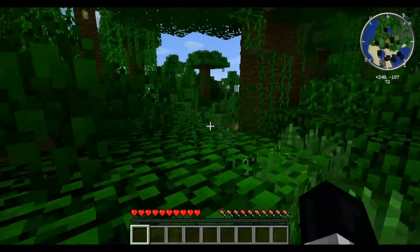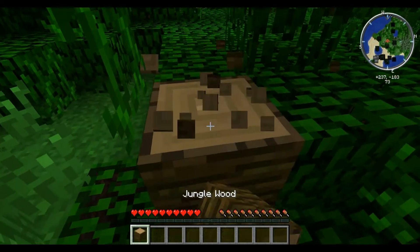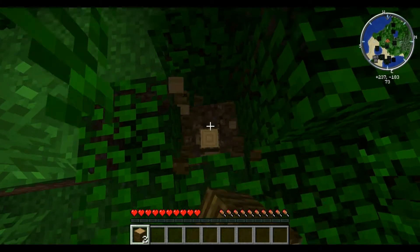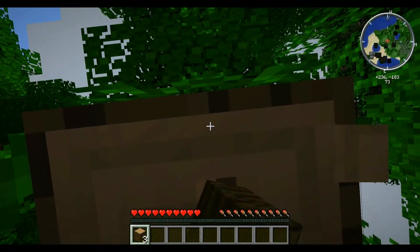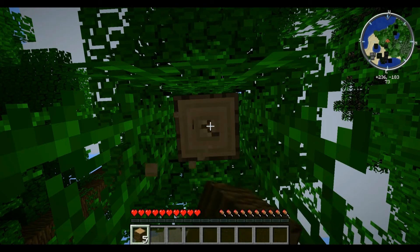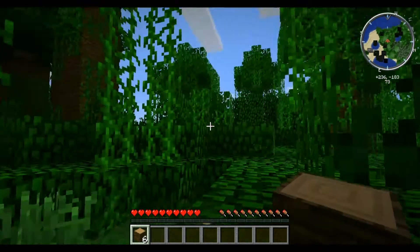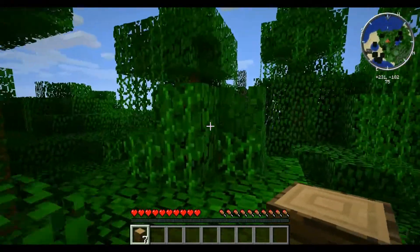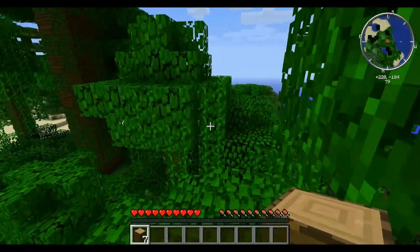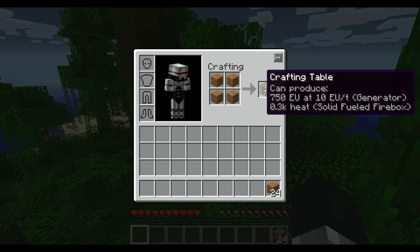Let's start off by getting some wood, and what better wood to get than jungle wood. Well, it's the most convenient wood at the time — convenience being the key word. But we need wood. So nevertheless I will punch this wood until it breaks. Let's just leave that tree there and get to the top of here so we can see where the hell we are — get a bit of bearings.